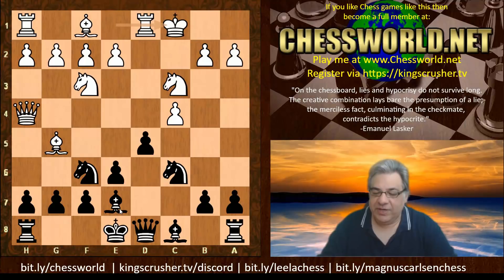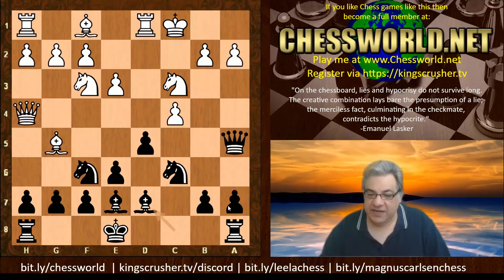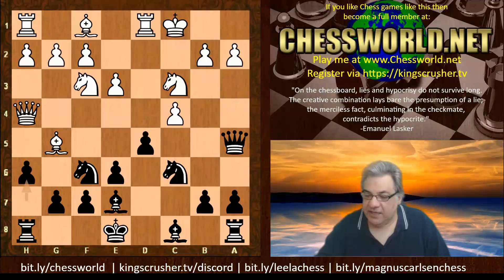Lasker plays extremely classically, and white castles queen side - looks logical for d5 pressure. But king safety is a major factor here already. We see the move Queen a5, and now e3 is played. We have Bishop d7, getting ready for the c-file. h6 was an alternative as well.